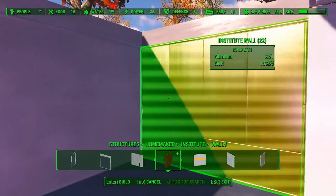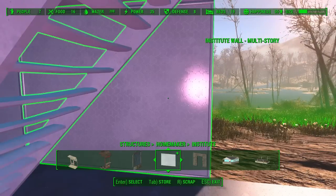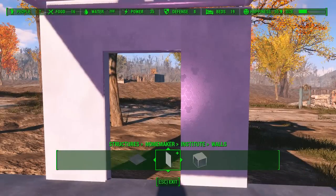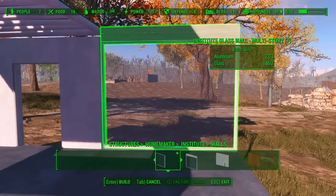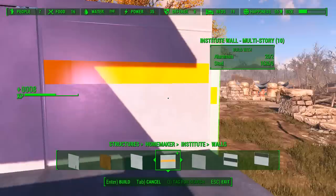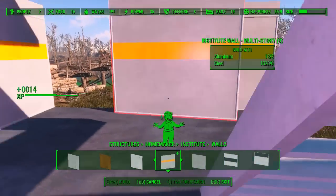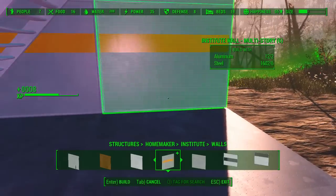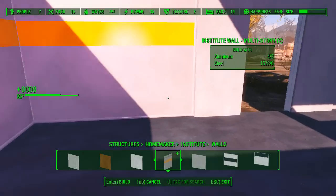I want the orange stripe on the first floor — don't ask me why, I just do. It just seems appropriate. So we want Institute wall but we want it to be multi-story — there it is. Oh right, because there's nothing I can do with the doorway. But yeah, this is giving me the experience I'm looking for. I'll have to figure out getting more aluminum at some point, but that'll have to wait until we're done with this.